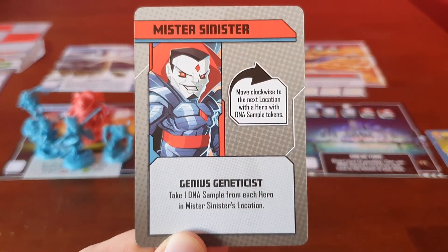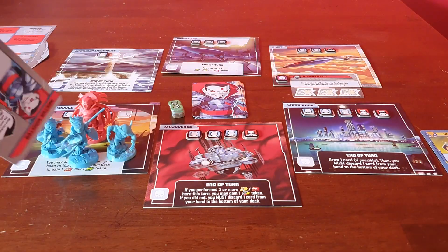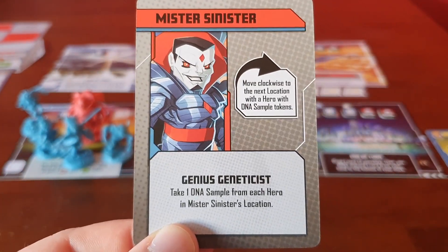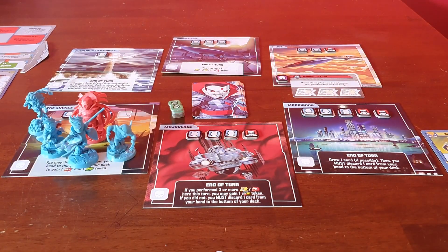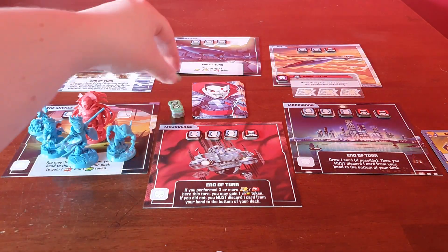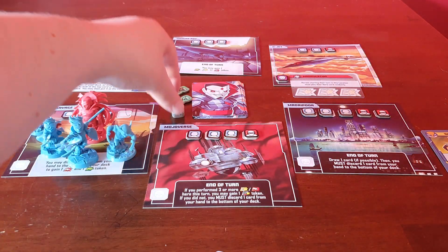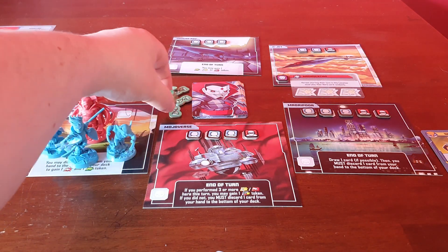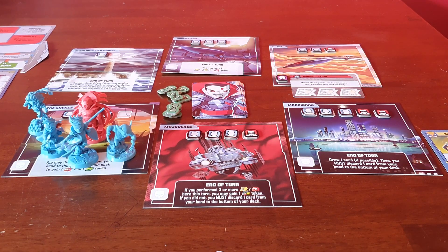Mr. Sinister moves clockwise to the next location with a hero with DNA samples — so he goes around the board to all four heroes and takes one DNA sample from each hero in his location. That's one, two, three collected... he's now at seven total, then four, five, six, seven, eight — he needs just one more. Wow, this has got close.